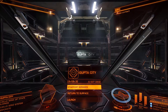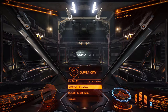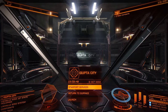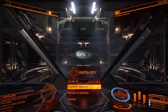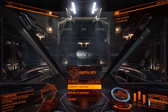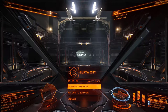Hey guys, Jordan here with the Geomach Channel, welcome to episode 2 of Breaking the Meta Elite Dangerous. Today we will be testing in an Eagle, as you can see. We are in Gupta City and will be testing an Eagle. As per request, the first test will be with two shotgun-like weapons — shotgun-style weapons with a beam laser to take down shields. Second, we'll be doing an Eagle with missiles to follow up on the sidewinder with torpedoes from the last video.